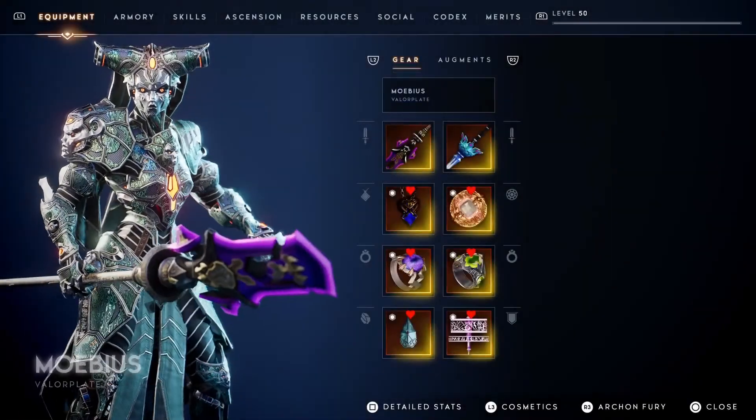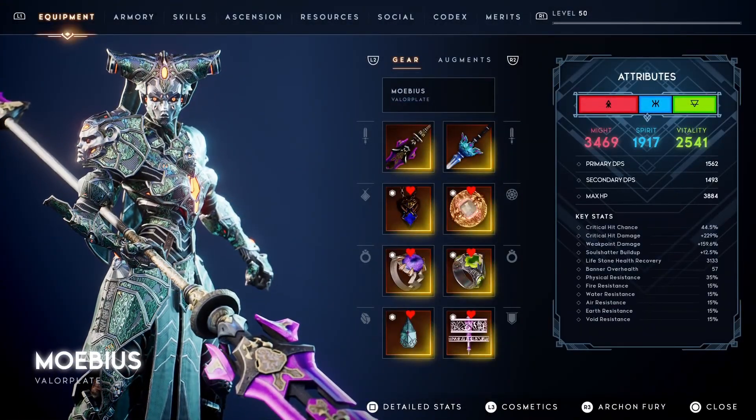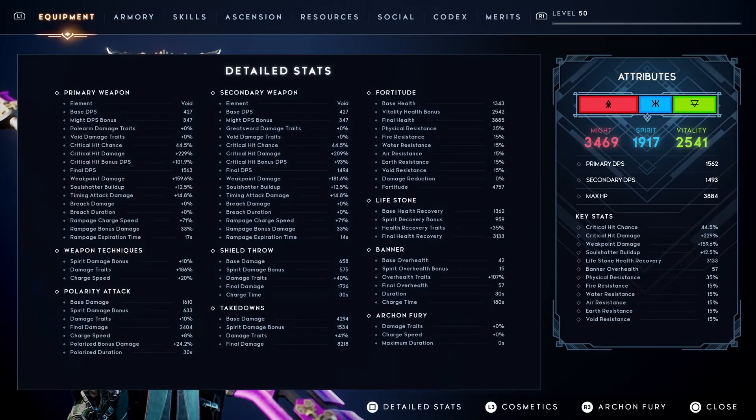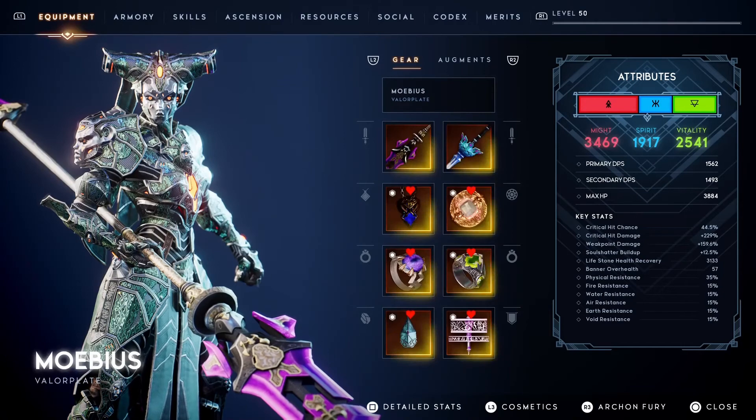For the Void Queen build, I obviously use Void Sight since I love using the Northern Technique. This does not only apply Curse on enemies but it also spawns a Void Sentinel every time I use it. If you're in a crowd of enemies, you can either spam your Northern Technique or wait for a weak point trigger.